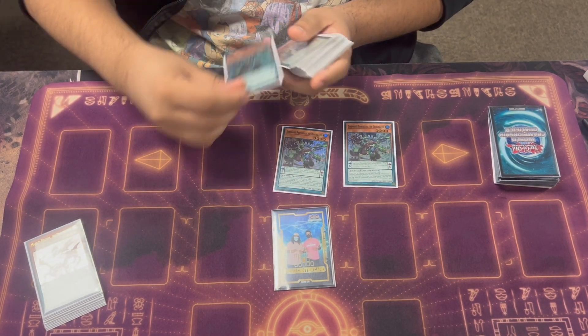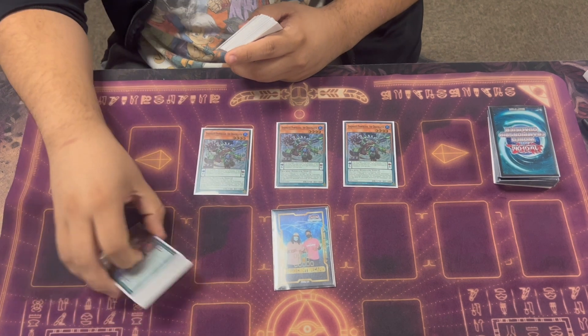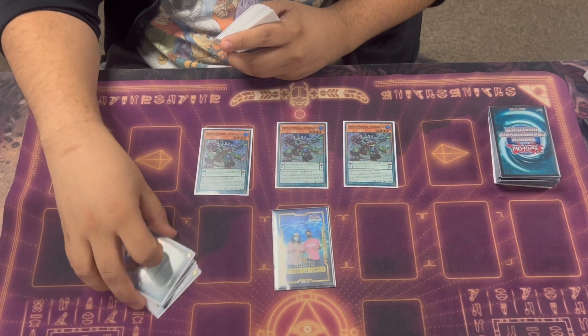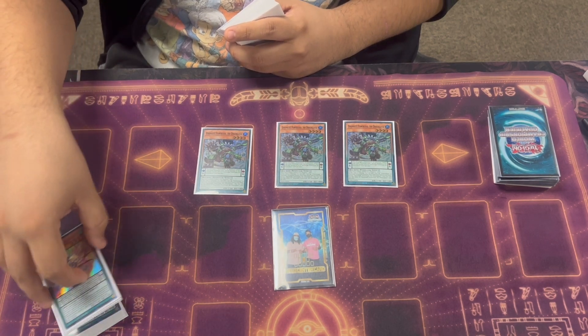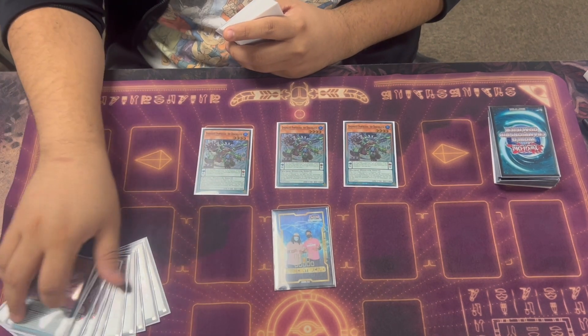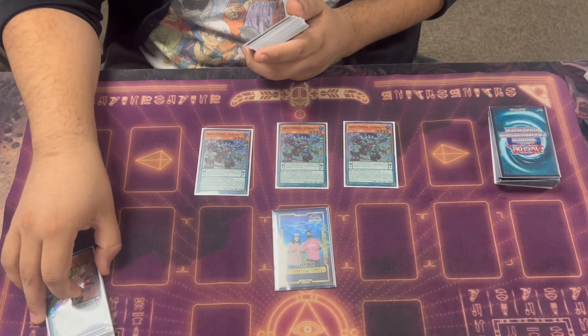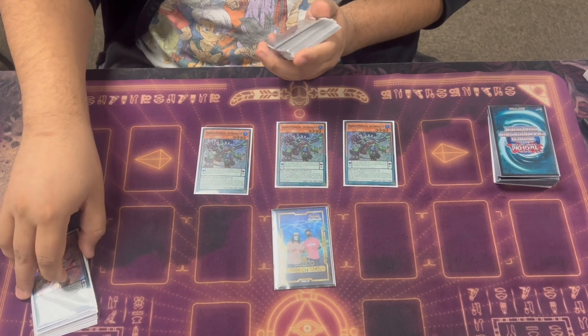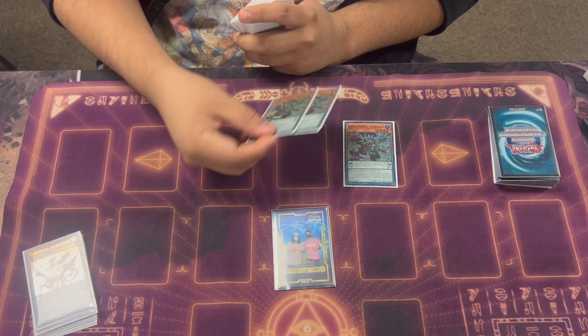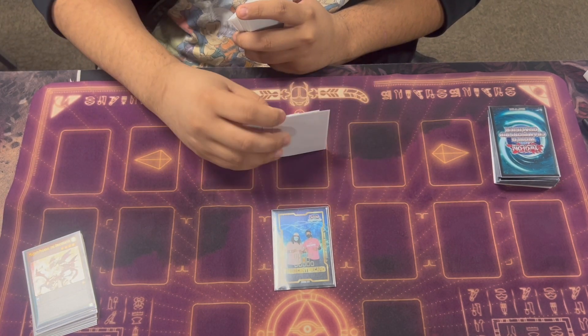Three of the second best Draco Slayer, the Dynamis one. People kind of sleep on this card but it's incredible. Whenever it's in scale, you can just summon another Draco Slayer or Dynamis from your other scale. And whenever it's destroyed, you add one from the deck. You're always adding back your Majesty for protection to discard. And if you don't need to, then you just have a pretty low scale in hand.